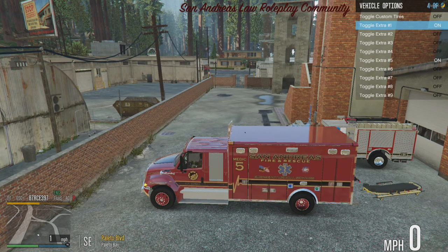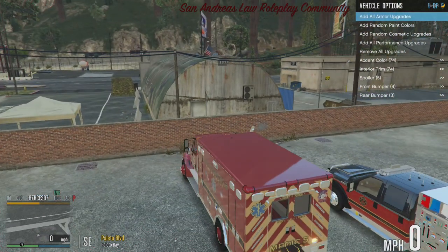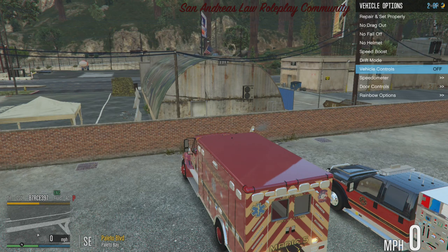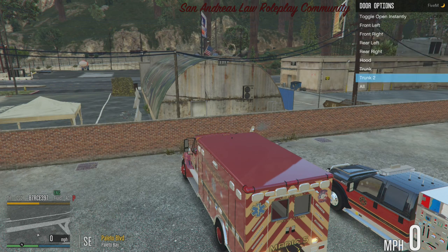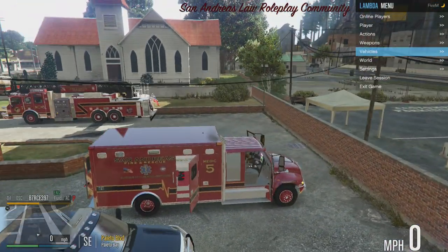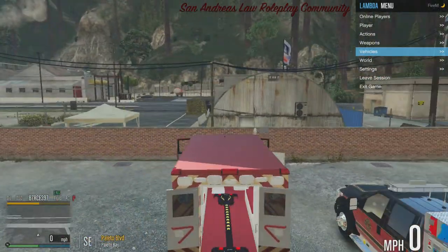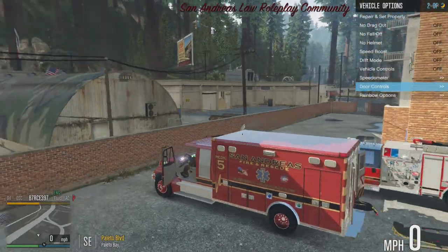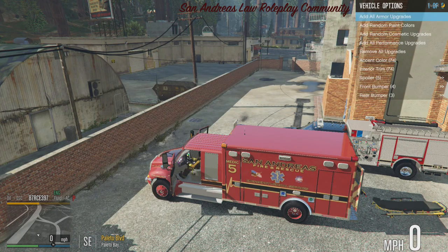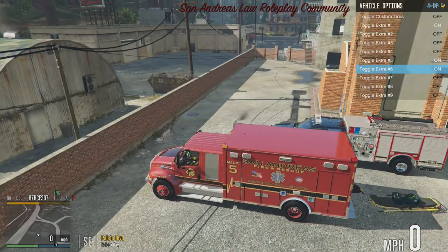You can open the side door and actually use it for RP scenes. Extra five gives you the gurney. Extra six puts the med bag out.